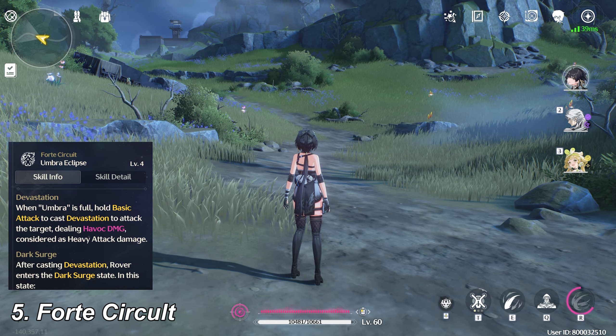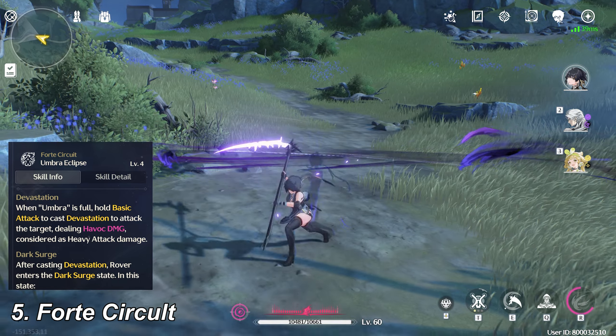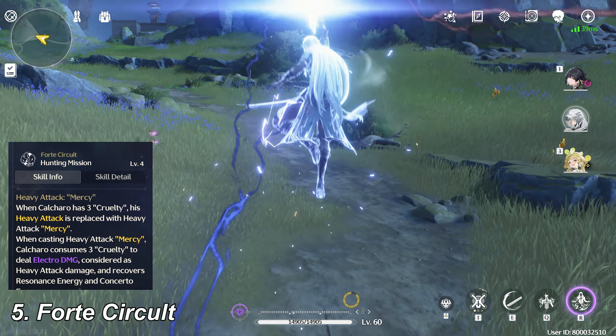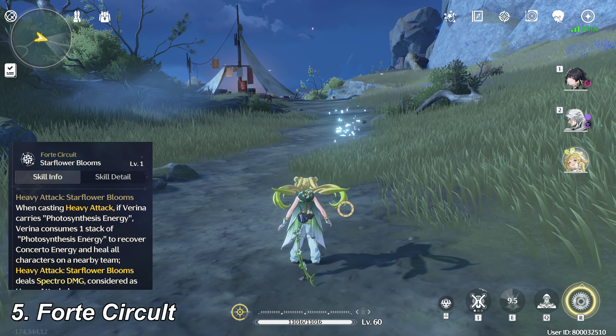For example, after casting Forte Circuit, Havoc Rover enters the Dark Surge stage that enhances her basic attack, skill, and ultimate. Calcharo enhances his heavy attack. And Verina consumes her energy to heal the entire team.